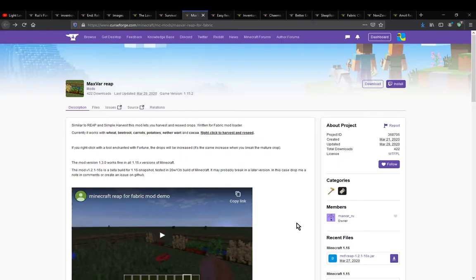Hello everyone, welcome to another mod overview, this time on Maxvar Reap for Fabric — a mod that is similar to Reap and Simple Harvest, in that you can right-click to harvest once the crop is mature.